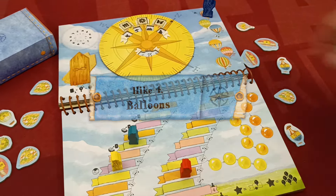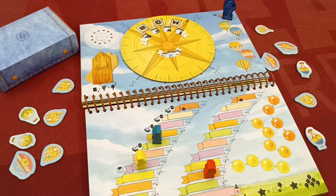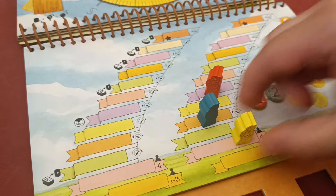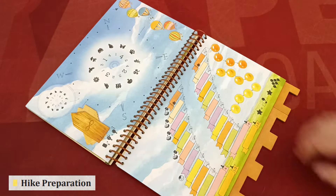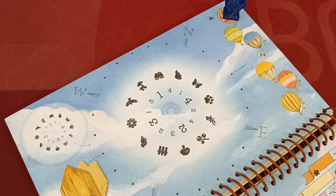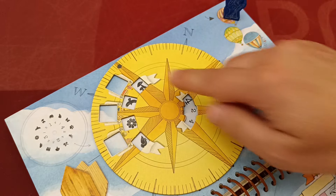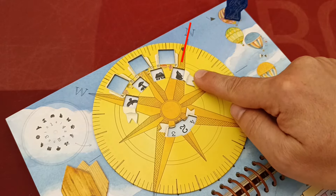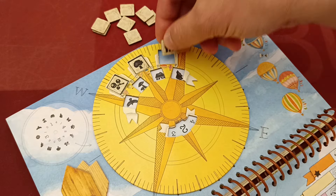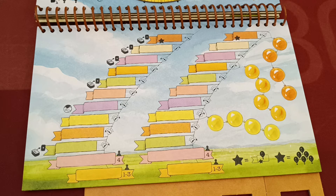Hike Four: Balloons. In this hike, players fly in a hot air balloon, observing the compass to fulfill goals and timely land their balloon to gain extra actions. Open the book to the appropriate page, attach the notches according to player count, and place the round marker on the topmost balloon of the round track. Place the compass rose on the book so the dot points north. Shuffle the gold tokens and place three of them in the designated spaces. The book depicts two balloon flight tracks — place the extra player marker in the starting space of the left track.